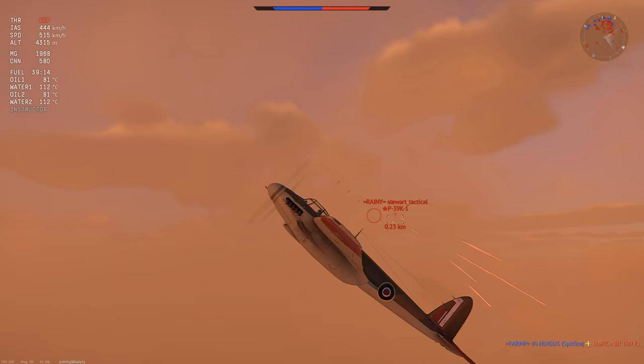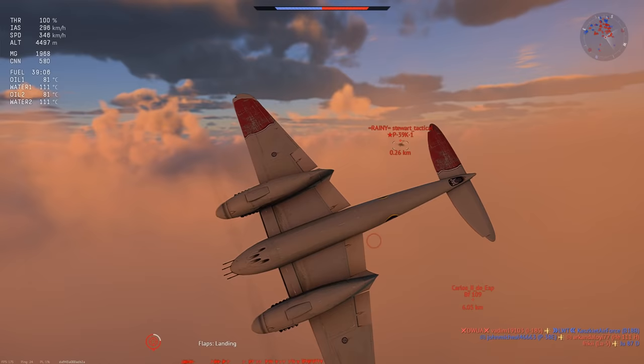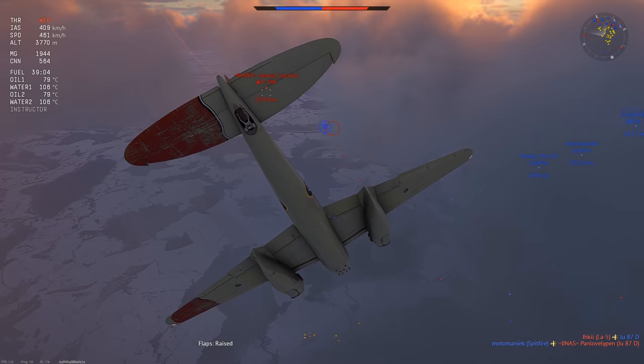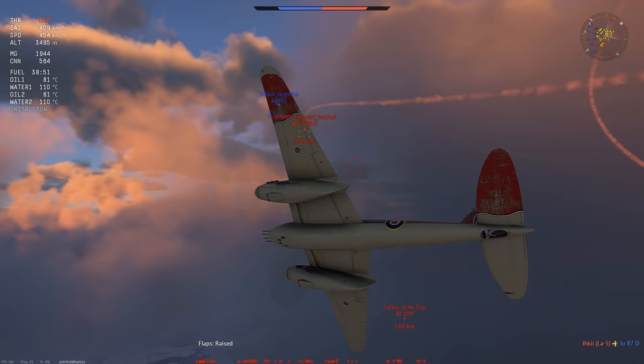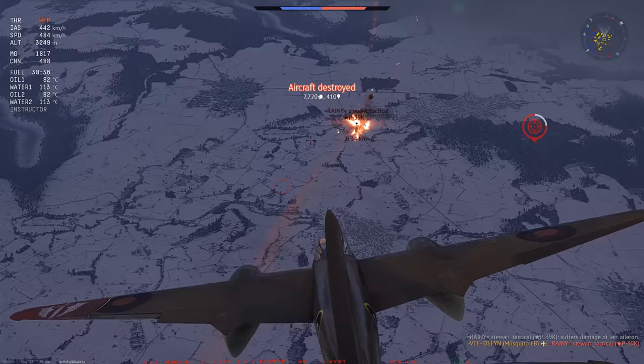A P-39K is coming for me and misses the shot. He's a lot faster than me but I want to bleed a little more speed than him because he turns better. By bleeding some speed, I can cut inside his loop — even if your turning circles are the same size, if you're a little slower he will pass in front of you, that's just the nature of dogfights. Of course going slower risks getting stalled out, but in this plane that's not really a new problem. Losing a little energy to get a shot in might benefit you. He keeps flying back into my guns — about three times — and I start spraying, he meets my Hispanos and bursts into flames.